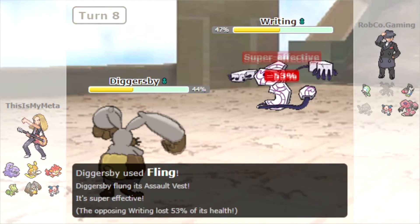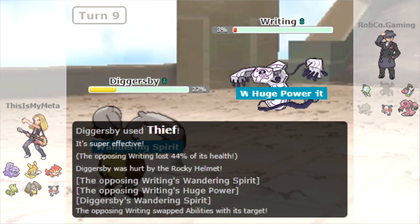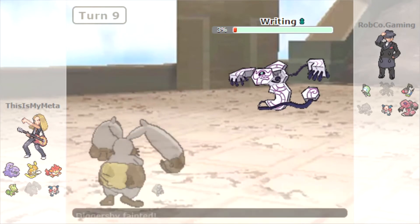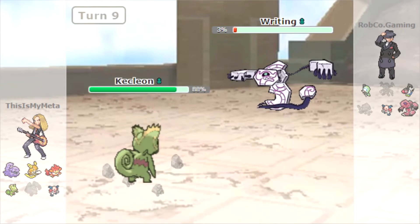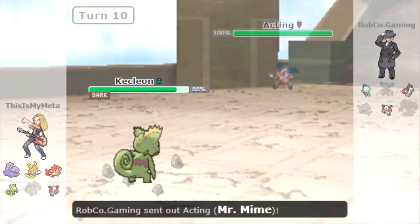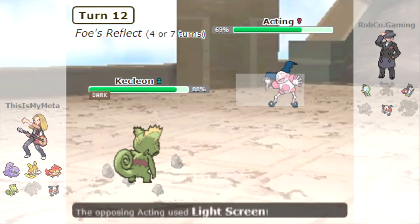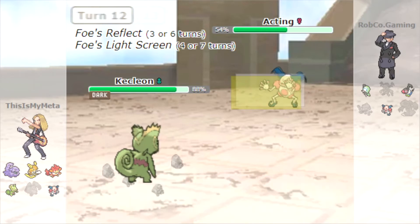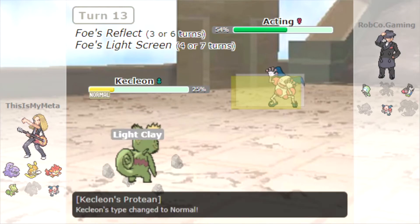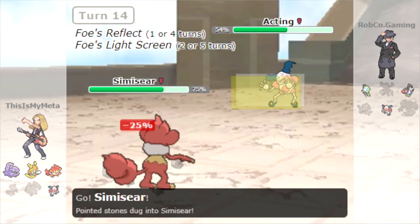We fling the Assault Vest at the Runerigus and Thief away its Rocky Helmet, but it steals our Huge Power, which is kind of annoying, and takes us out with an Earthquake. We fling our Iron Ball onto the Runerigus, which was a bit annoying because we had to use our Iron Ball on someone on low health. We steal the Light Clay from the Mr. Mime that comes in, so the Light Screen is going to last less time than the Reflect. We go for Recycle to try and get the Light Clay back for another fling, but it uses Psychic — we're no longer Dark Type — and takes us out.